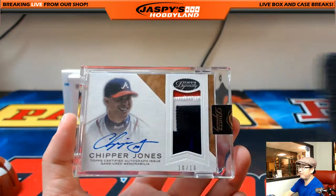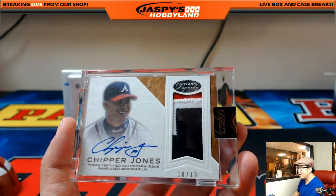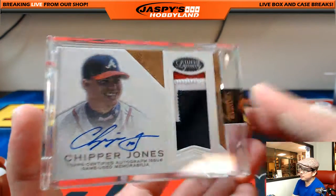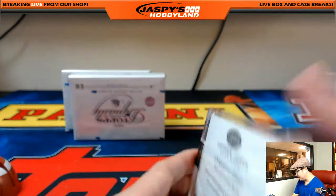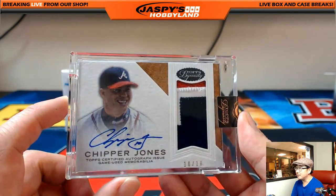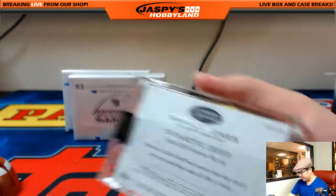Next one is Chip Off the Old Block — Chipper Jones. Three-color patch, nice on-card auto. I like this matte finish — it really soaks up that ink nicely. Chipper has a nice auto too — ten out of ten on that one. So who has Chipper? Scott Freeman. There you go, Scott — get you on the board with Dynasty here. Nice Chipper Jones, great looking auto.